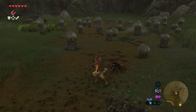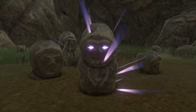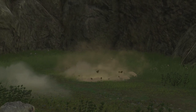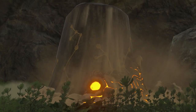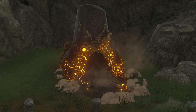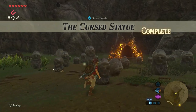When it's night, you'll see one of the statues with glowing eyes. Get your bow and arrow and shoot the statue. When it's broken, the shrine rises up from the ground itself — all the way up into the world of Hyrule. The shrine quest 'The Cursed Statue' is now complete.